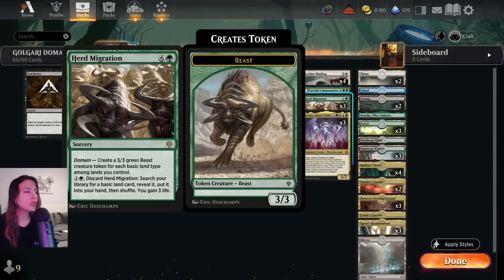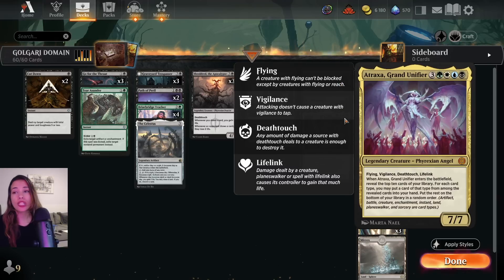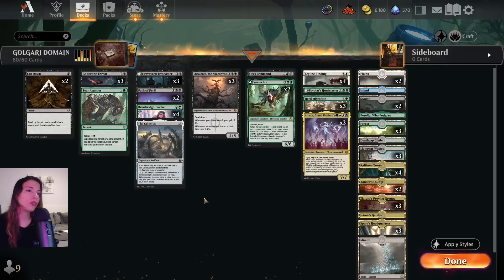Usually Herd Migration is going to be 5 3/3 Beasts. Or if you're playing against Mono Red, you're never going to have time to do this, so you pay 2 mana, discard it at instant speed to search your library for a basic land card, reveal it, put it in your hand, then shuffle and gain 3 life. The 3 life is very important against aggressive decks. We have 3 Atraxa, Grand Unifier. Usually by the time you cast this, they've already lost. And with Celestus, it appears usually 1 turn earlier.